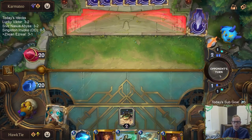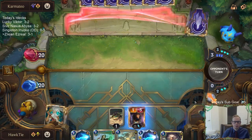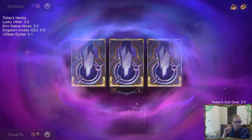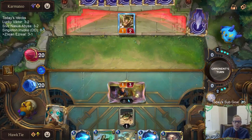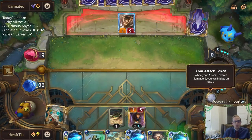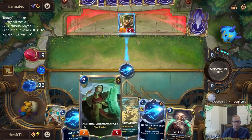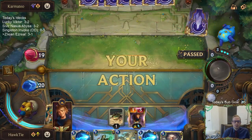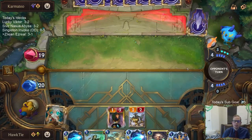Keeping Mystic Shot available just in case it was a Zoe. This deck and region combination would be just perfect if you had Scorched Earths, Ruination, Guillotines — that kind of stuff that could actually kill Aurelion Soul. But you just can't beat Aurelion Soul. You do have Weighted Judgment for Eclipse Dragon, but there's just nothing for Aurelion Soul.